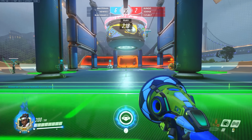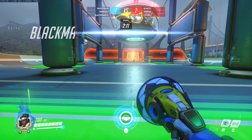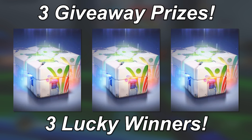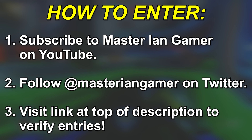But if the new skins and Lucio Ball mode aren't enough to get you excited for this event, then maybe you'll be excited to hear that I'm giving away free Summer Games loot boxes courtesy of Blizzard themselves. Blizzard gave me three loot box activation codes, each redeemable for five Summer Games loot boxes, to give away to three lucky winners between now and August 12th. Entering the giveaway is as easy as subscribing to this YouTube channel, following me on Twitter at Master Ian Gamer, and then clicking the link at the top of the description to verify your entries. In a week from now I'll announce the giveaway winners, so I wish you all luck.